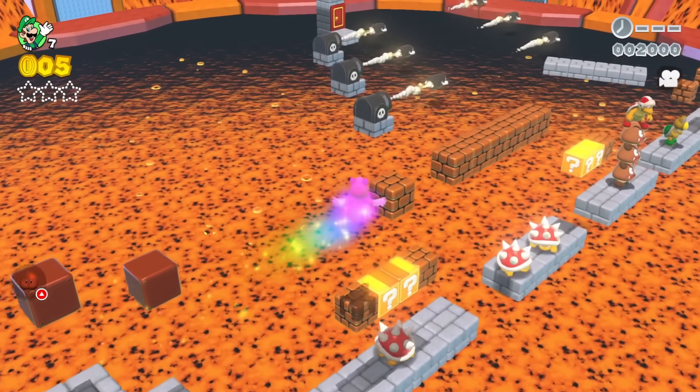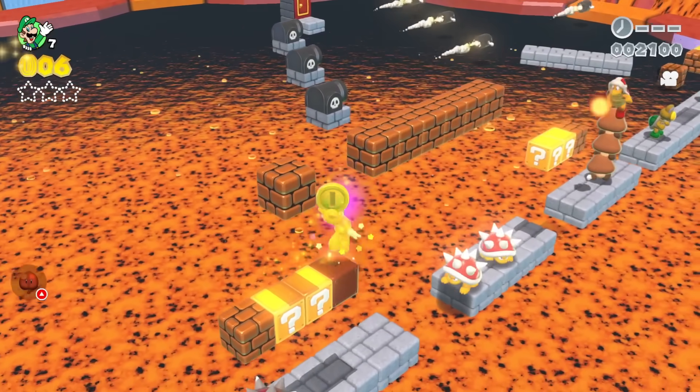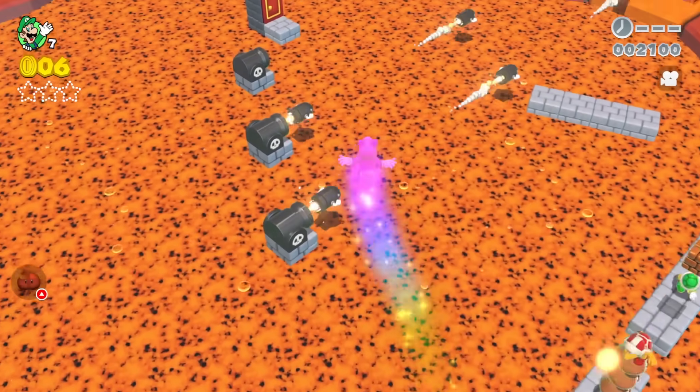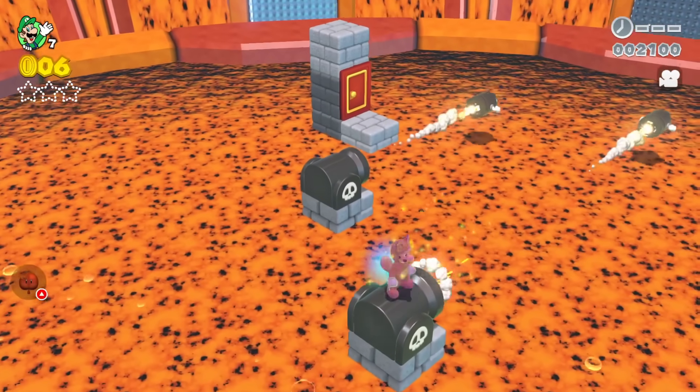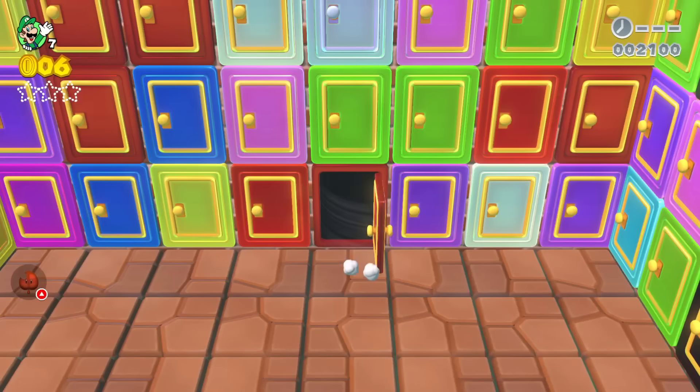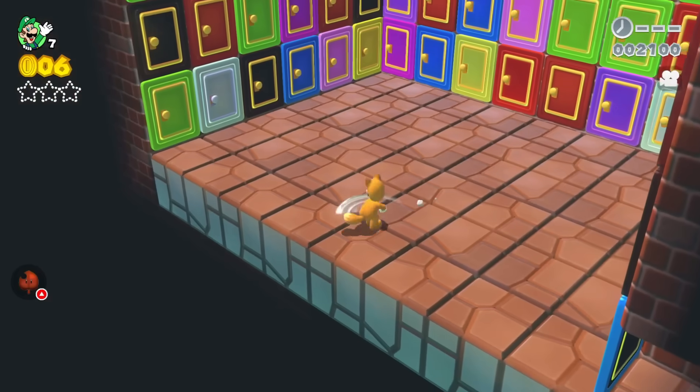Luigi gets a superstar power-up, so he is invincible. He makes his way up and sees a door in the distance. Could that be the door to save Mario? Luigi floats across, lands on one of the bullet bill launchers, jumps over to the next one, makes it through the door, and that brings him back to the room.